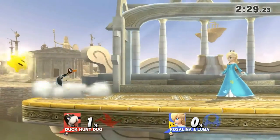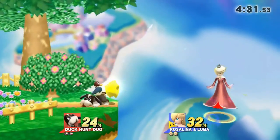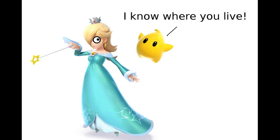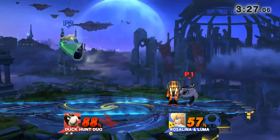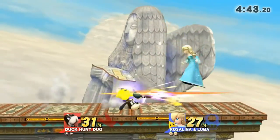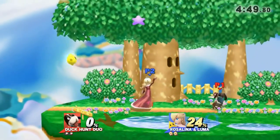Ideal times to KO or damage Luma include: after the Luma Shot — back air is recommended as it gives good force but keeps you facing Rosalina — after Rosalina gets launched but leaves Luma behind, and after Rosalina goes off stage but leaves Luma behind, which can force them to choose between saving Luma or recovering. Lumas follow Rosalina most places, including up in the air, making them a great target for cans. The best moves for knocking Luma off stage are dash attack, forward air, back air, and down smash due to the smash slide glitch. You can also use forward smash and rapid light jabs, but the cycle is often too slow to fully complete before Luma gets recalled.